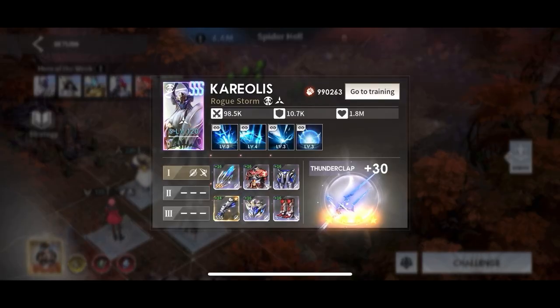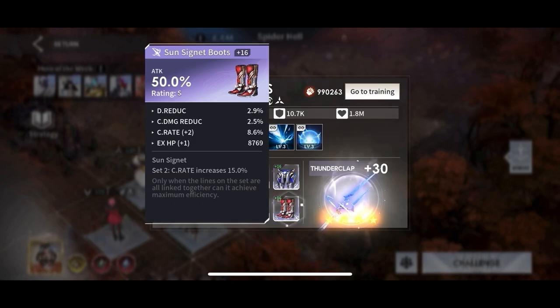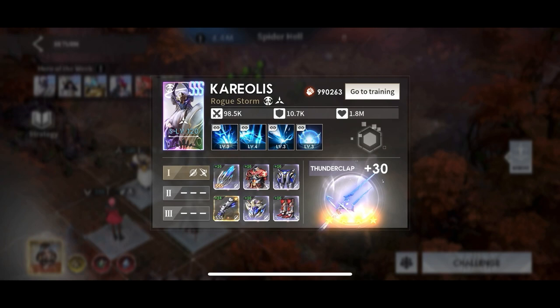Next is Ravenna. She's just in a Surge and Sun Signet set, crit build as well: crit rate, attack, attack, attack on the bottom.